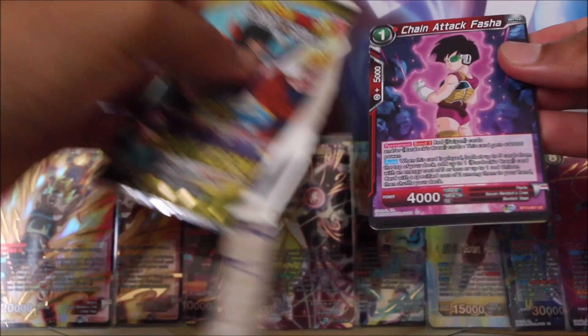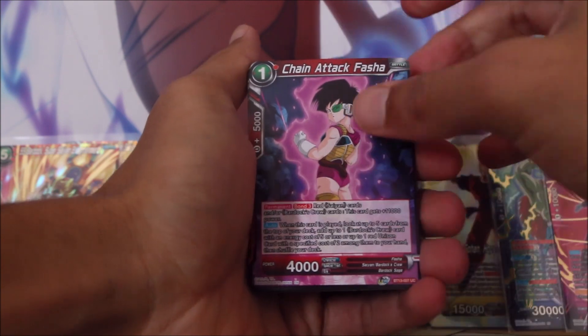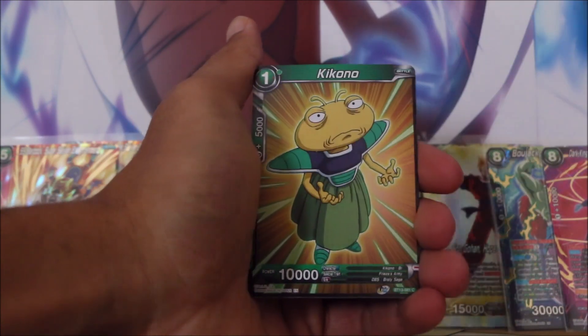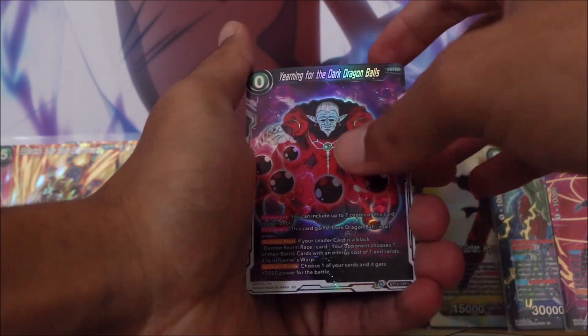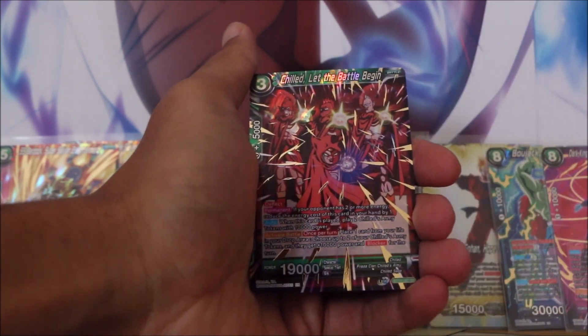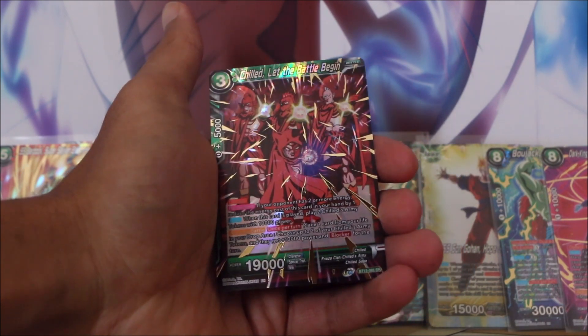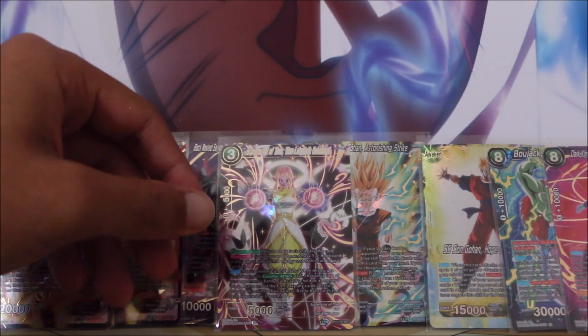Androids and Gohan on the front — I think I saw a little bit of foil, something spicy on the back of this next pack. Chain Attack Fasher, King Cold Supreme Ruler, Trunks Warrior of Hope, Cooler, Sun Goten and Sun Gohan the brothers in arms, Kokono, Yearning for the Dark Dragon Balls in the foil. And Chilled Super Rare — this is a very interesting looking super rare, very different artwork compared to lots of the other super rares. Chilled, Let the Battle Begin.